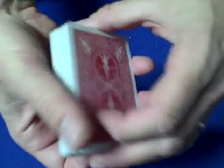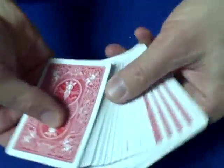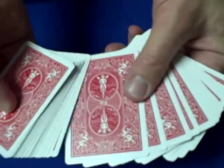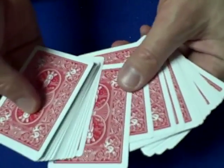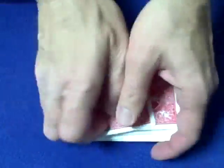Now, all we need to do is force the card that the spectator chooses and get it into the 22nd position so the trick will work. Well, how are we going to force a card into the 22nd position? Okay, here's how.